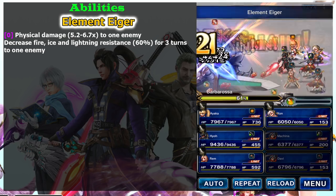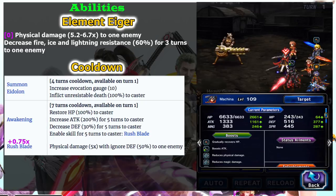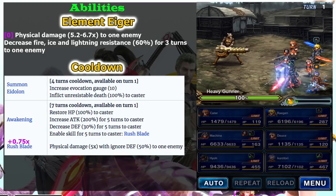For his cooldown ability, like other Final Fantasy Type-0 characters, he is able to summon an Eidolon. This is good if you have someone in your party that can cast Re-Raise. It also helps because some trials require you to summon Esper, so having this summon Eidolon cooldown ability makes battles much faster. His other cooldown ability, Awakening, restores 100 percent HP — not that useful if you already have a healer.